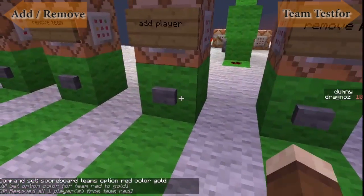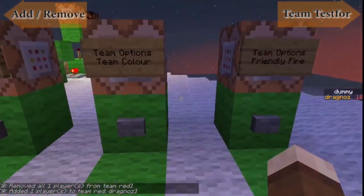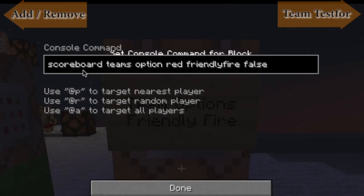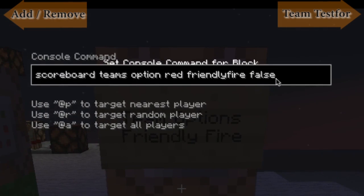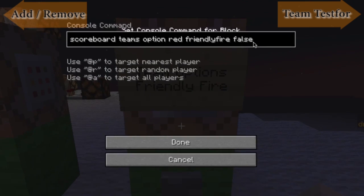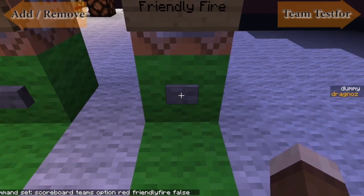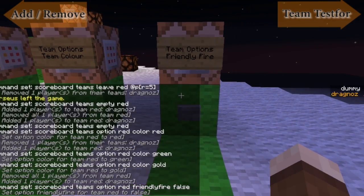The last option is team options friendly fire. You can set friendly fire to true or false. If it's false, I can't hit my team member with a sword, an arrow, or my fists. But if it's set to true, it means that if I do shoot a team member, I can kill him. I'll set this now — it's set to false.